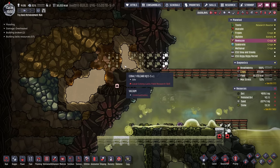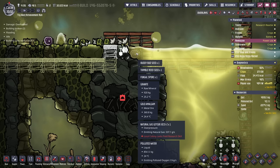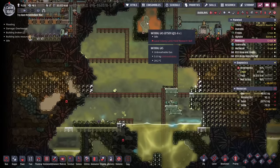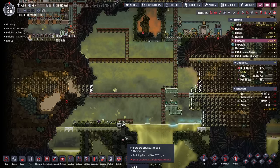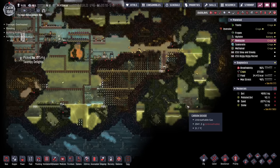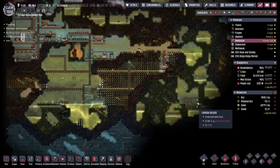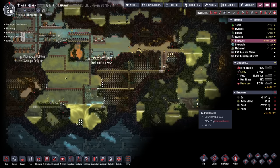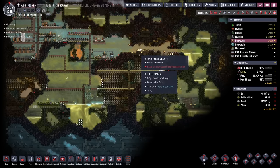We also need to investigate what's going on in here — oh, this is a cobalt volcano. While we're in there we'll grab all the goodies. It looks like this one is also a natural gas geyser, so that means we're going to have two natural gas geysers, which is not bad for a colony of this size. I don't think it'll be enough to run all the thermo-aqua tuners we're going to need for all these volcanoes, but maybe when we add in all the steam turbines generating power from the heat they produce, it might be good enough.